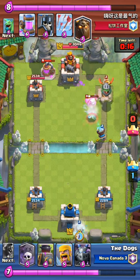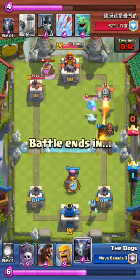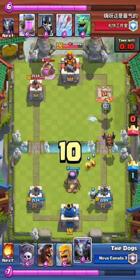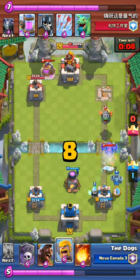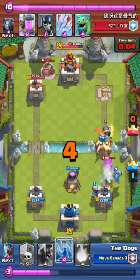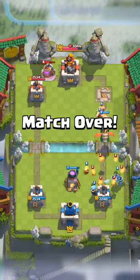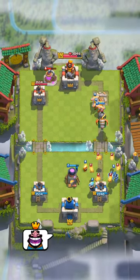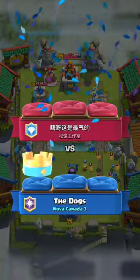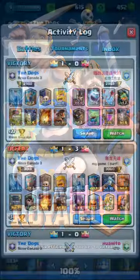Continuing, we drop an Ice Wizard in the back for the oncoming Inferno Dragon, and we Mega Minion here. We drop Barbs again to distract the Inferno Dragon. And guys — we gave up less than 300 damage to a Lava Hound deck. That was insane to me.